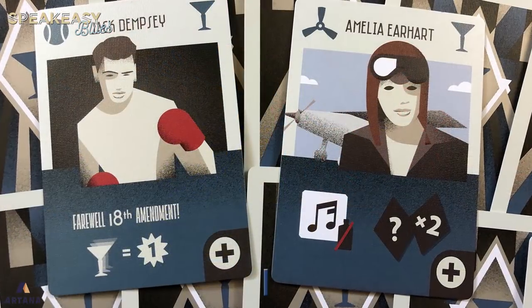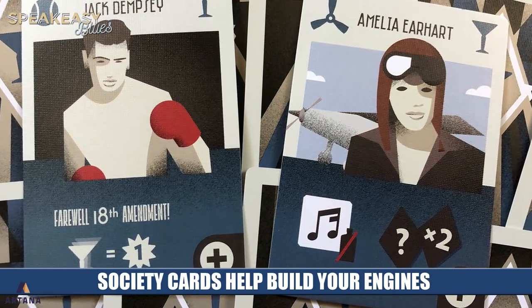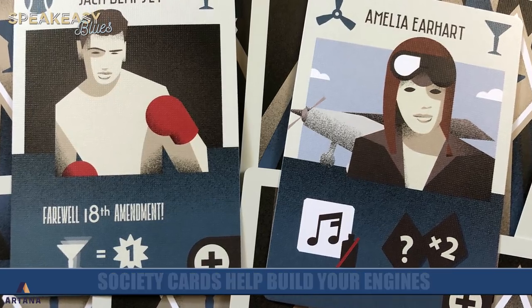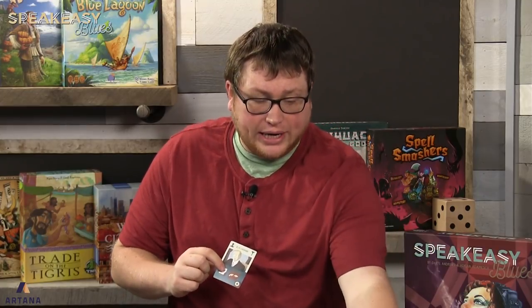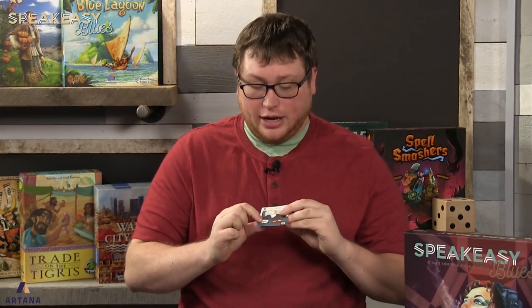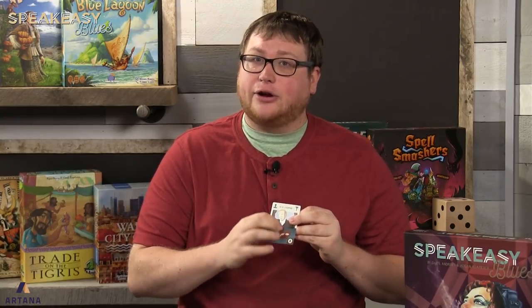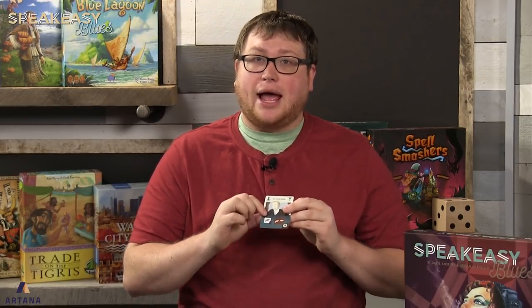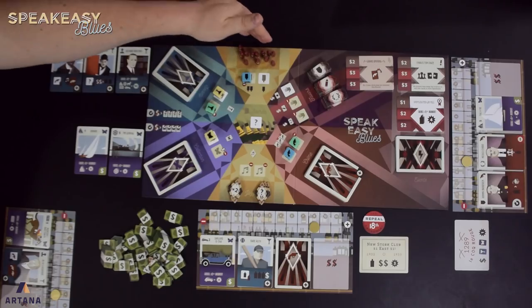Society is handled the same way — you draft one of these society figures, which are all based on real historical figures from the time, which is a nice added touch. These cards also go to your tableau. Society members give you special augmented abilities where you can give them hooch to activate a special ability. Some of them give you immediate abilities and sometimes once-per-turn ongoing abilities you can use, just like with the collection cards.